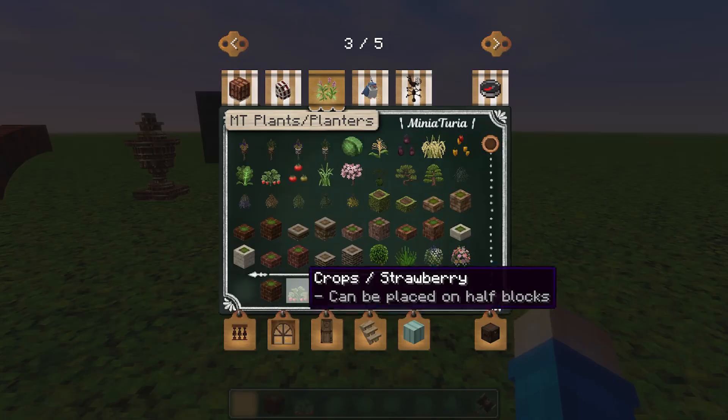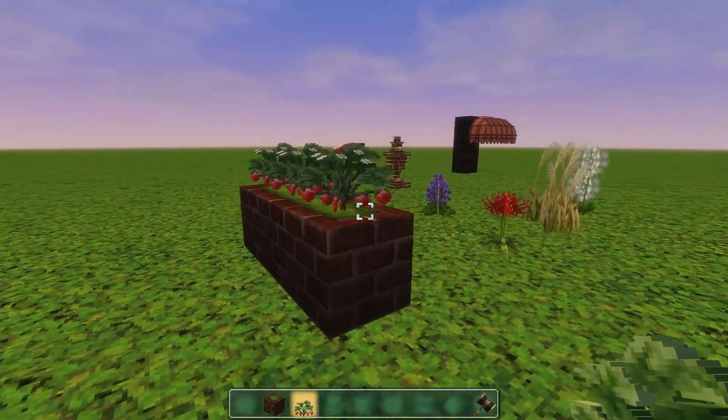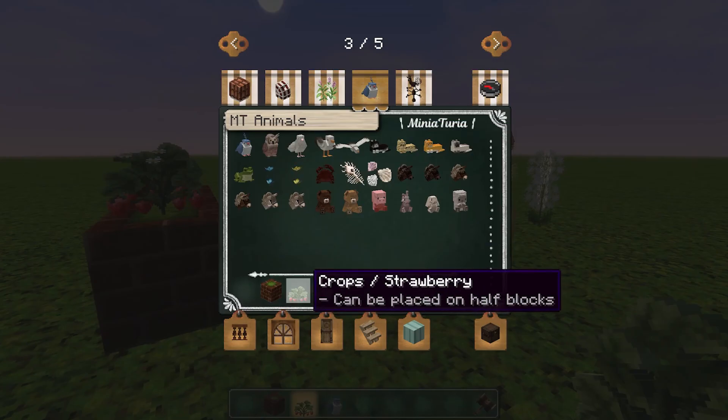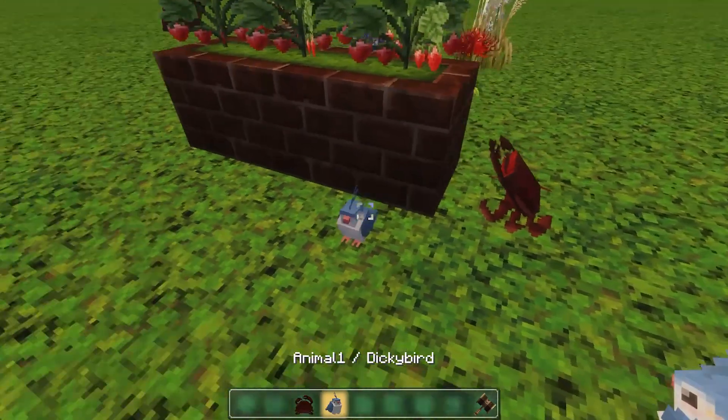They've also got these little flower boxes and you can put tomatoes in them or something. Strawberries - you can have a little planter box outside your house. Brilliant. And animals - you've got a little birdie, I like that, that's pretty cool. And a crab. So you can have the crab there - put the bird on the floor.